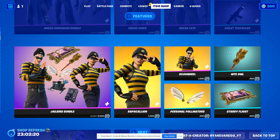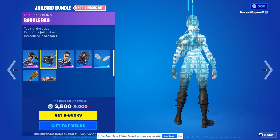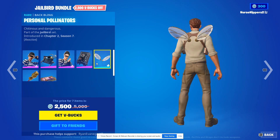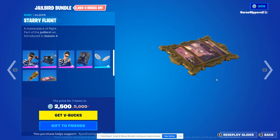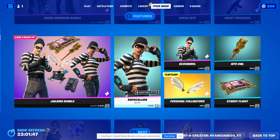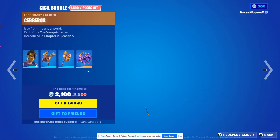I'm gonna have to check my account later. The Jailbird bundle is back, which includes Rapscallion, the Burgle Bag, Scoundrel, the Strong Box, the Personal Pollinators back bling, the Night Owl harvesting tool, and the Starry Flight glider.